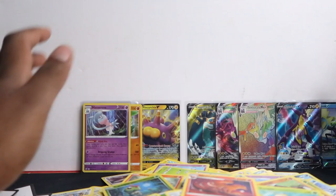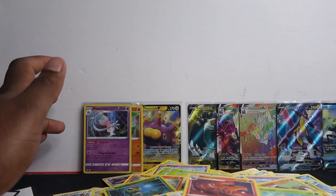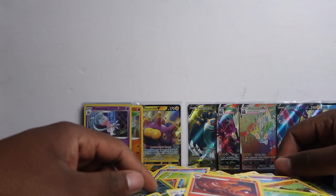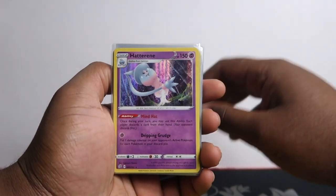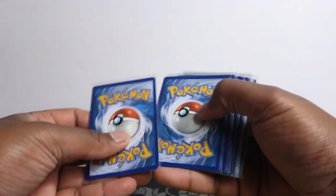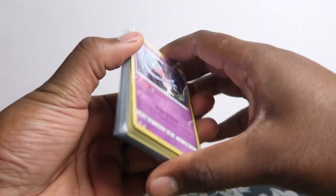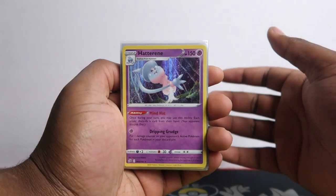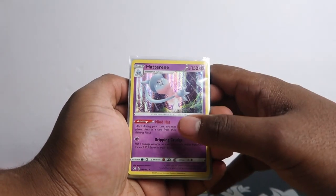Now we're going to go through all the pulls and see if we can make our money back. Bear in mind this is early prices. These are all our hits from 36 packs in a booster box. Let's count how many we pulled — 14 hits in total. Almost a 50% hit ratio, but bear in mind most of them are holos which don't go for the most unless they're playable.